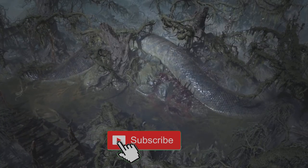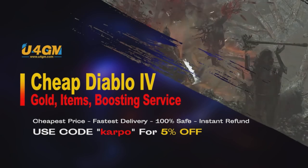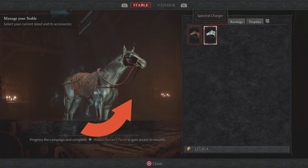Before we get started, if you're looking for cheap Diablo 4 gold, items, and more, head over to u4gm.com and use the code 'corporal' for 5% off.